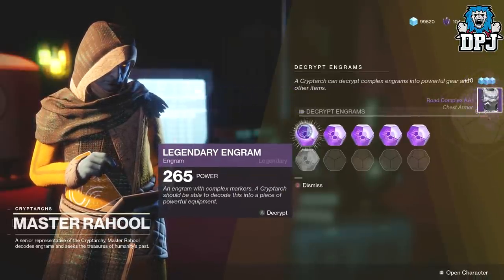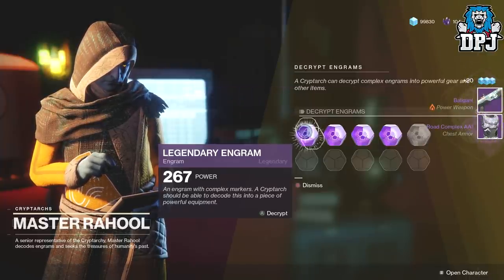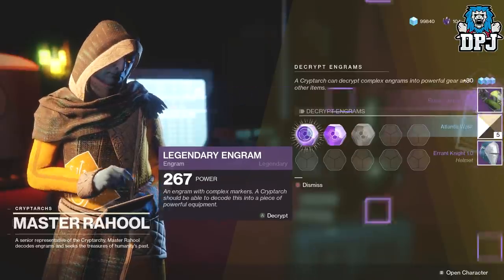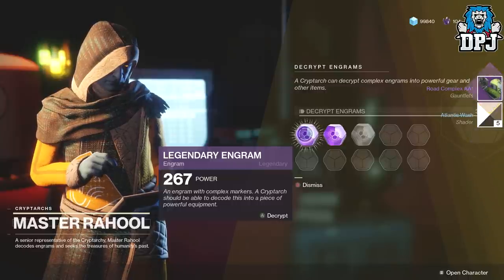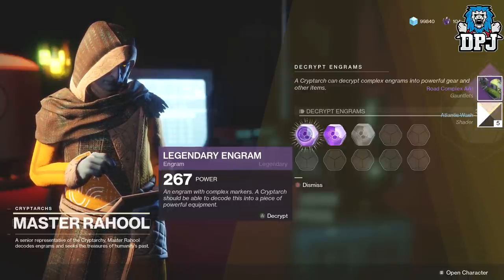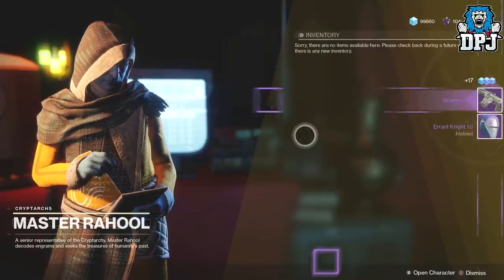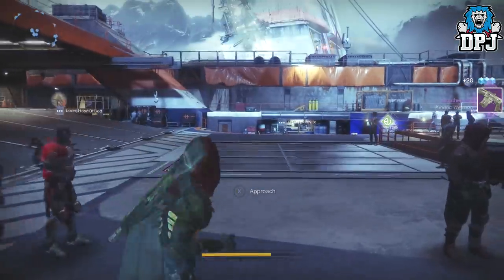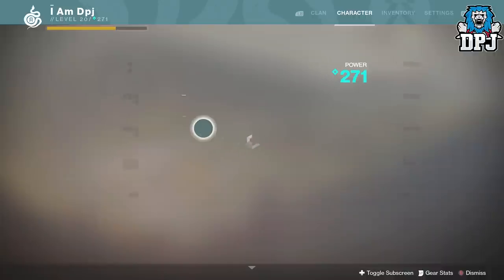I got the Roald Complex AA1, the Baligant Shotgun, Errant Knight 1.0, the Roald Complex AA1 again, and the Atlantis Wash — same helmet again. I am just so unlucky, I just don't get exotics. I have had about 2 drops if I haven't been farming public events from everywhere — it is ridiculous.